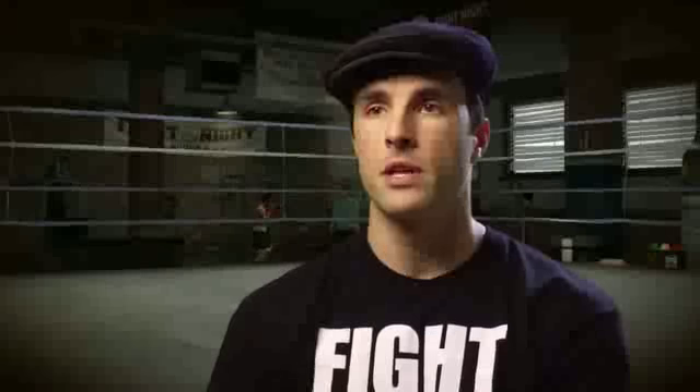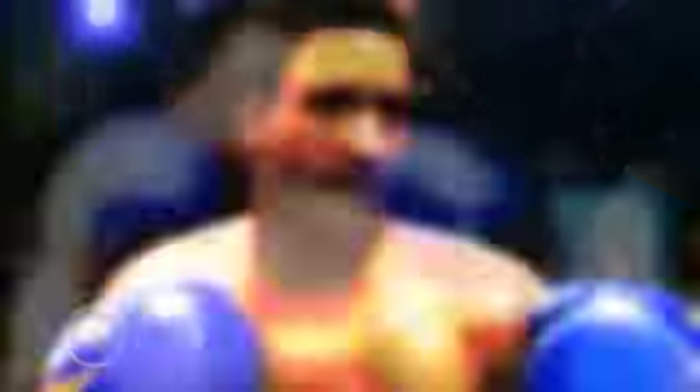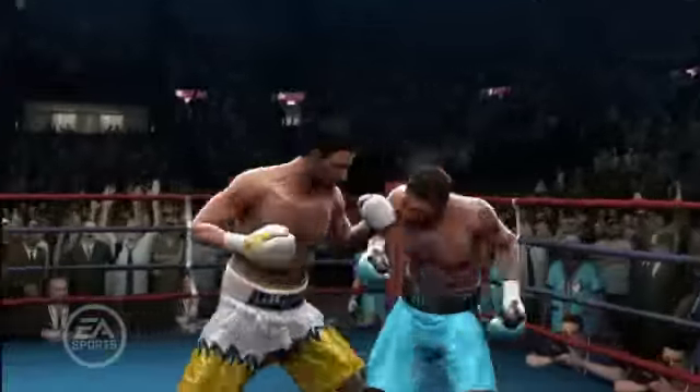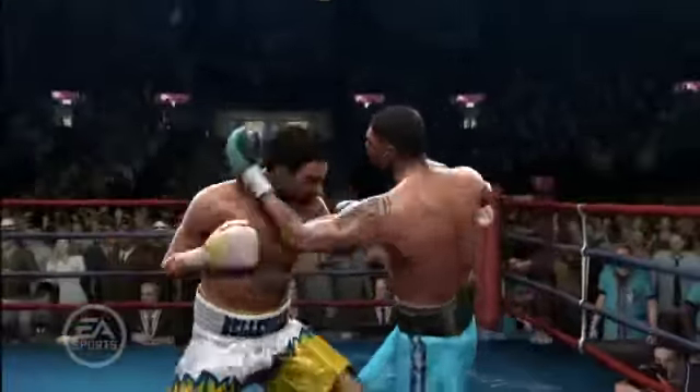You'll notice that once you're in-game, the likeness that you've created of yourself is so real, it'll blow your mind. Because Fight Night Round 4 has the highest poly count, that allows us to really push the visual likeness and quality of all of our boxers. Your likeness will be on par with the licensed boxers that we include in the game.